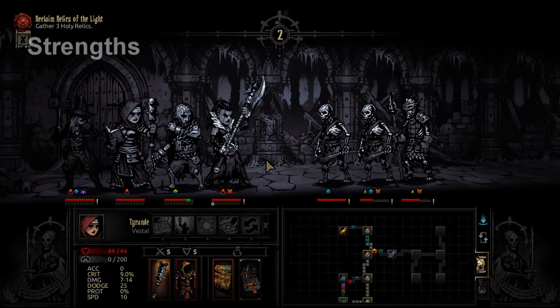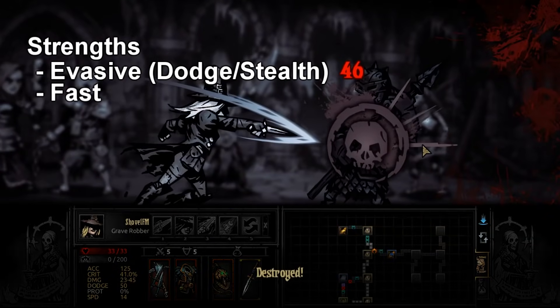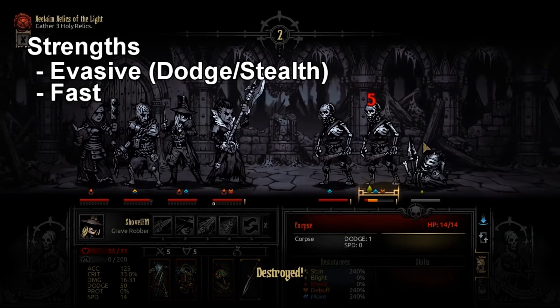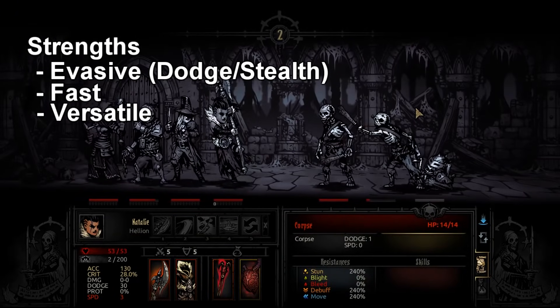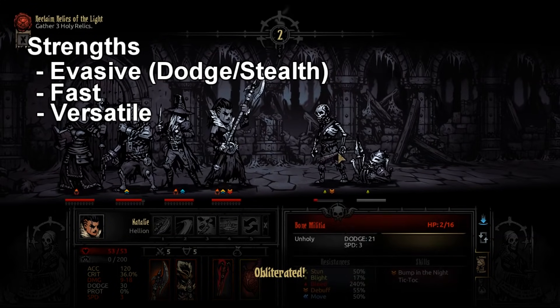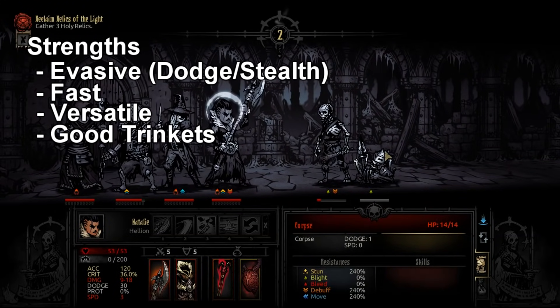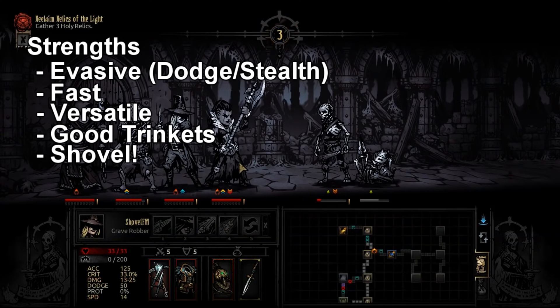Strengths — what is the Grave Robber good at? She is evasive, she is fast — she is the fastest base character in the game without quirks and stuff. She is versatile; even though she's a damage dealer, she has multiple ways to do her damage. She has fantastic personal trinkets, probably my favorite part.